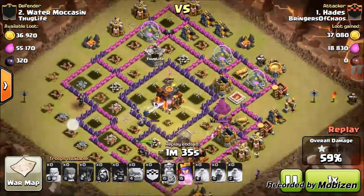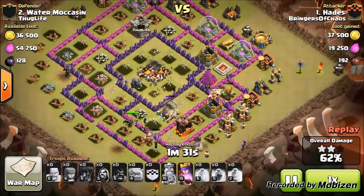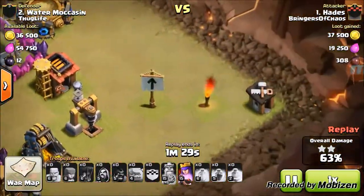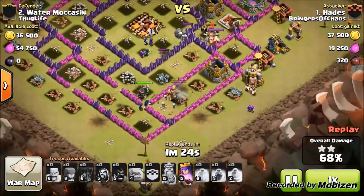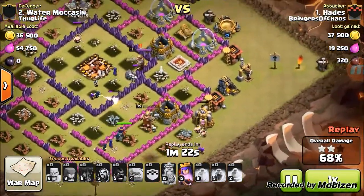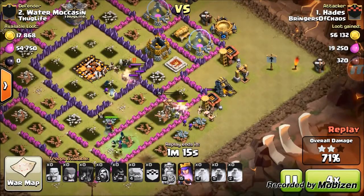He threw down the rest of his troops for clean-up, but what you might also notice is right here and here - keep those in mind because he had the troops to knock those out really quick and easy. Let's speed things up and see what happens to Hades' raid.